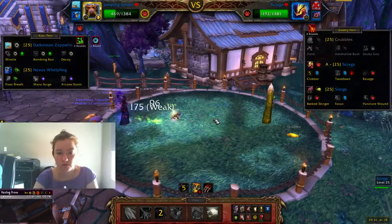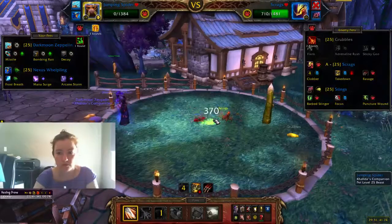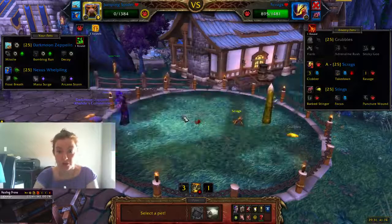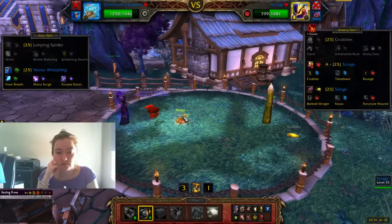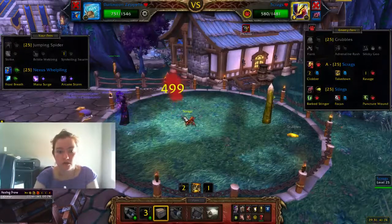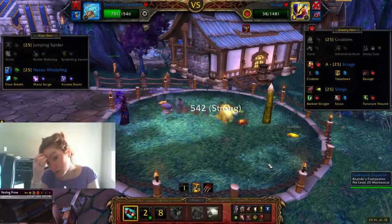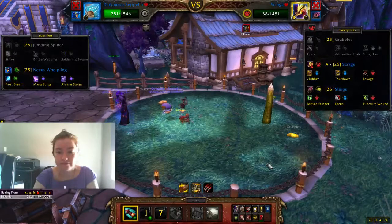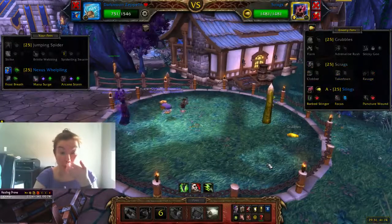That's fine. One more round. Oh my god. That is okay. And now we're going to draw this guy. We're going to use the Bombing Run. We're going to use the Decoy. You are strong. And we're going to draw the Decoy again.